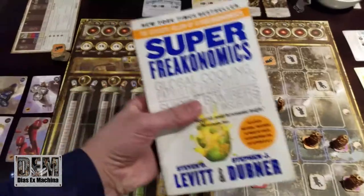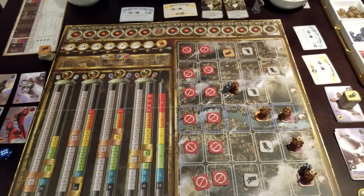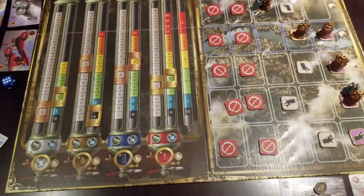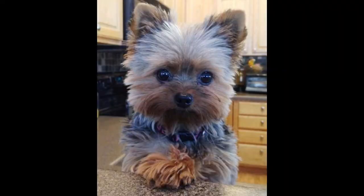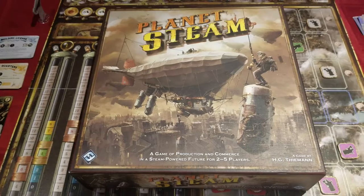This is Planet Steam. This is Robert Reich. This is my copy of Super Freakonomics. This is a cute puppy my girlfriend shared with me on Facebook. What do these things have in common? They are all related to the core tenets of economic theory. Well, not the puppy — it's just adorable. I mean, look at it. My girlfriend, conversely, is a bookkeeper.